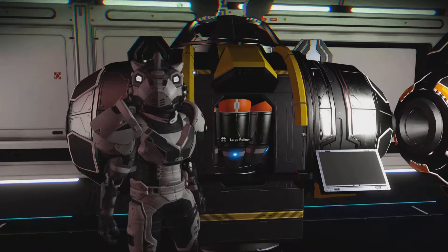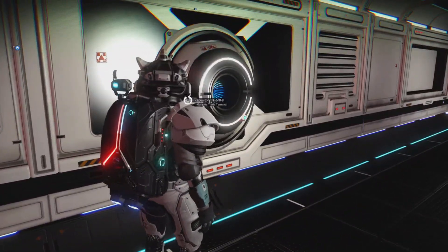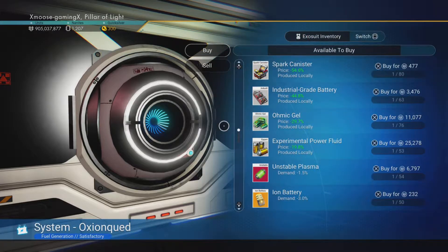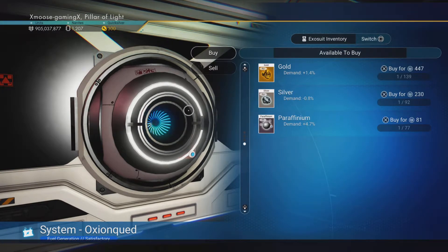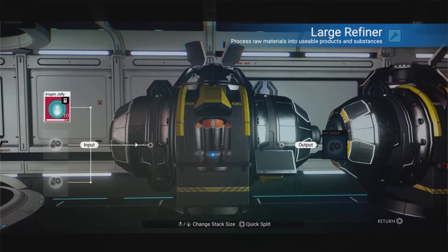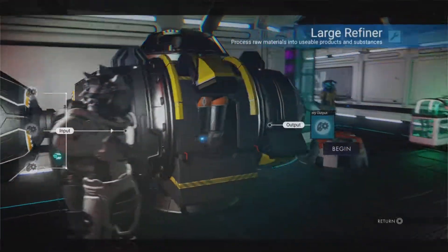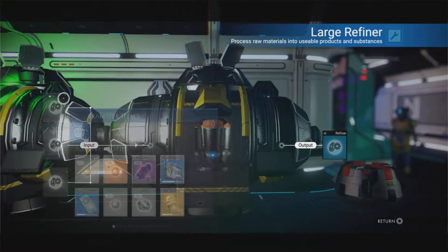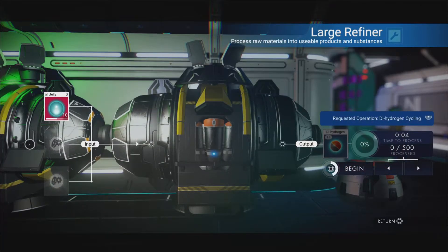What you want to do is go to any galactic trade terminal. You may have to go to a few different terminals — this one we don't have it on here. What you want to look for at the galactic terminal is dihydrogen jelly balls and trintium.